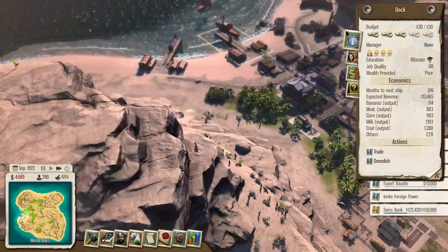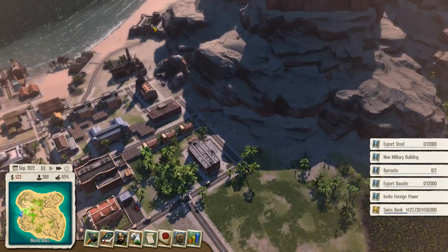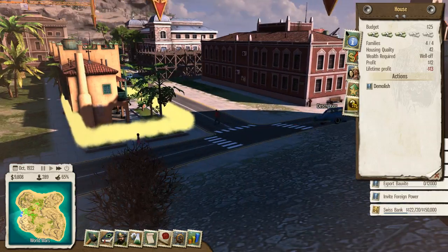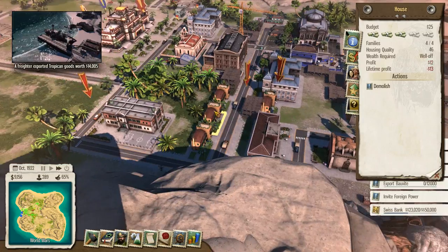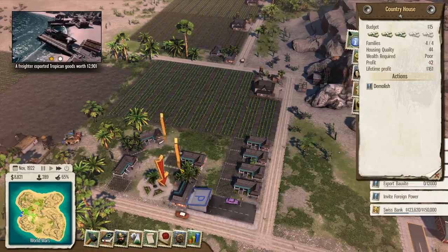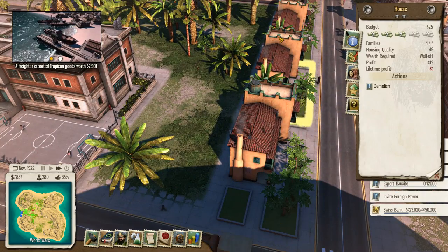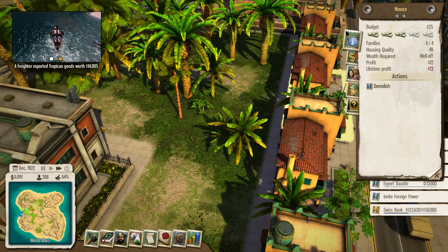I think everything is going well at this point. The houses are being built — these are just absolutely wonderful tiny houses that allow people to have slightly better accommodations. Their housing quality is 46, and over here it's right around 42. These houses actually increase the happiness of each other, so the ones in the middle should be slightly higher than the ones on the sides.